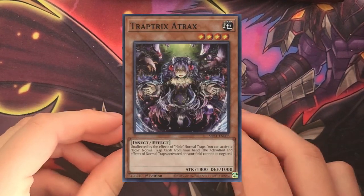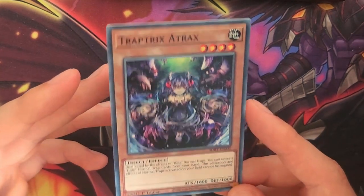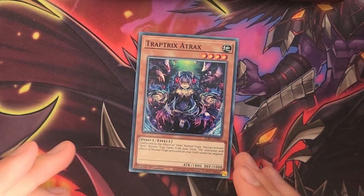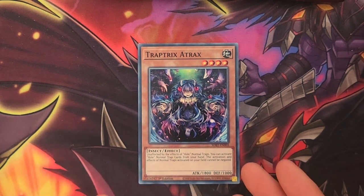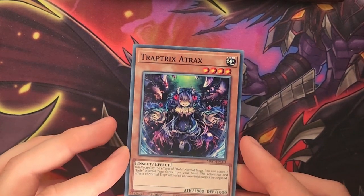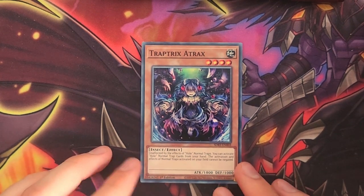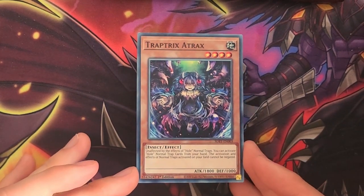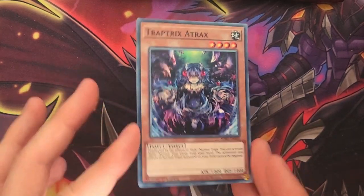Trap Tricks Atrax usually isn't in play because she's not the best of the Trap Tricks cards — she doesn't have a normal and Special Summon effect like the others, but she can be an interesting tech card for specific metas. Atrax makes your normal traps unable to be negated by card effects; however, your opponent can still chain effects to your traps, they just can't negate them. She also allows you to use hole normal traps from your hand. One other thing to note is that she is the strongest of the main deck monsters with 1800 attack points, making her a reasonably useful beat stick in certain situations.